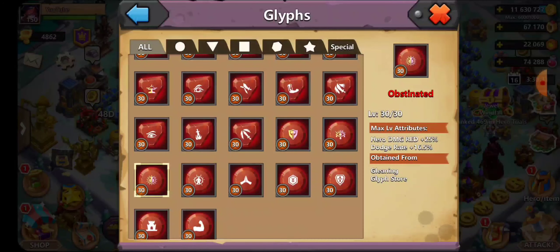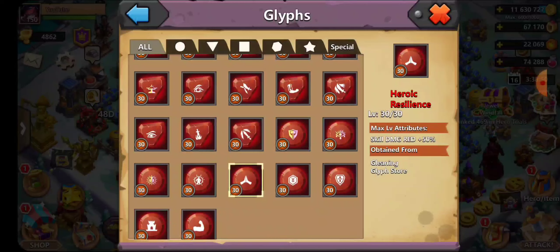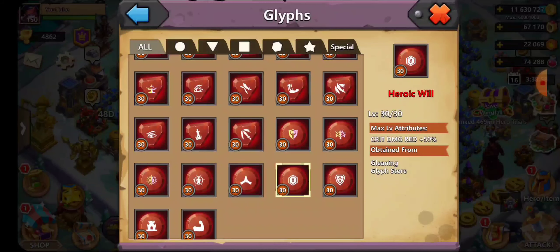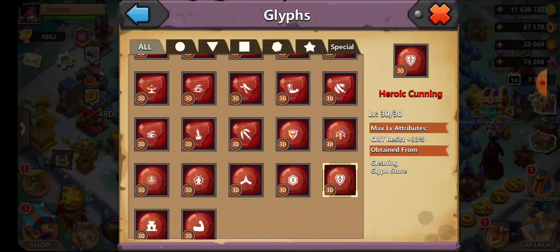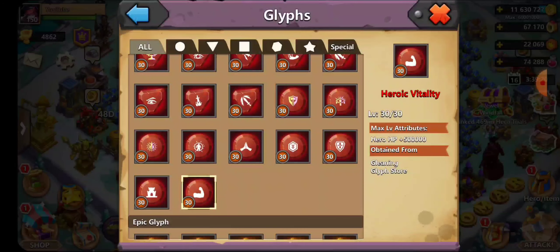One of the biggest glyphs is Pythes — block attacks plus 70%. That is super, super good: attacks miss your heroes and you stay alive longer. Heroic Resilience is great but don't put too much effort into it. Heroic Will for critical damage is great to have. Heroic Cunning for critical resist I wouldn't recommend. Heroic Guard reduces hero damage — great. Heroic Vitality is good if your hero has low HP and needs survivability.